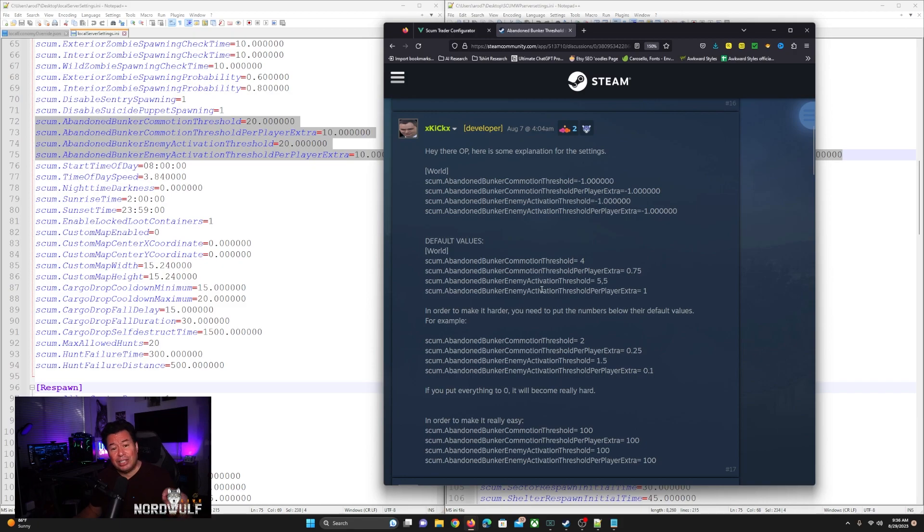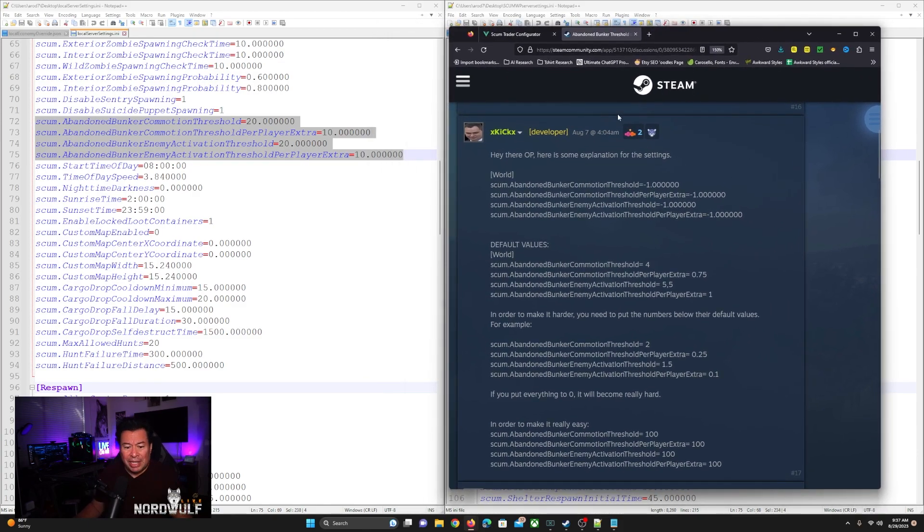I've tried turning off all damage in the game just to see. We turned off all damage, went into the bunker, and fought some razors. The razors still kill you because their blades are knives, and for whatever reason even when you turn melee off there is nothing stopping them from hurting you. Brenner also can burn you even if you have all your damage turned off. So that's that — that's as much as we have for the abandoned bunker settings.